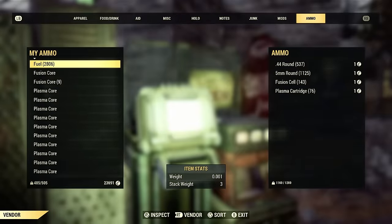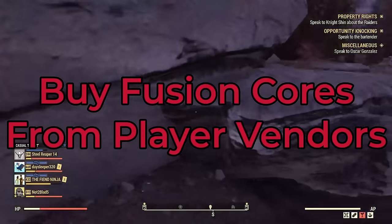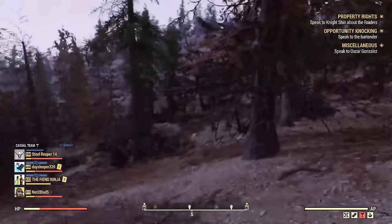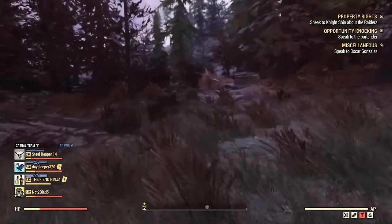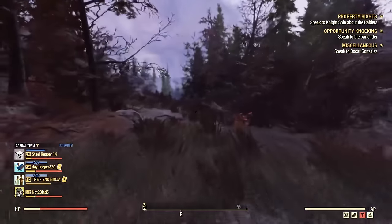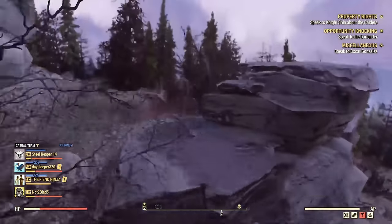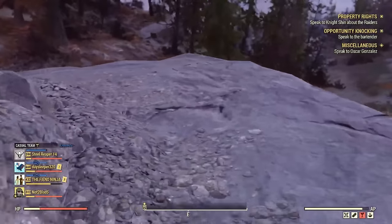Ammo is not the only thing you want to buy from player vendors — you also want to look for fusion cores. Once you get your lower level suit of power armor, you're going to run through fusion cores like crazy. Power armor is such a big buff for you when you're a low level, so you're going to need fusion cores. Go ahead and check player camps for fusion cores. I sell them for about 100 caps a fusion core — they are one of my best sellers. Some people sell them for cheaper, some for more, but definitely don't pay more than 250 for them. Don't buy them from vendors; they are going to be really overpriced.